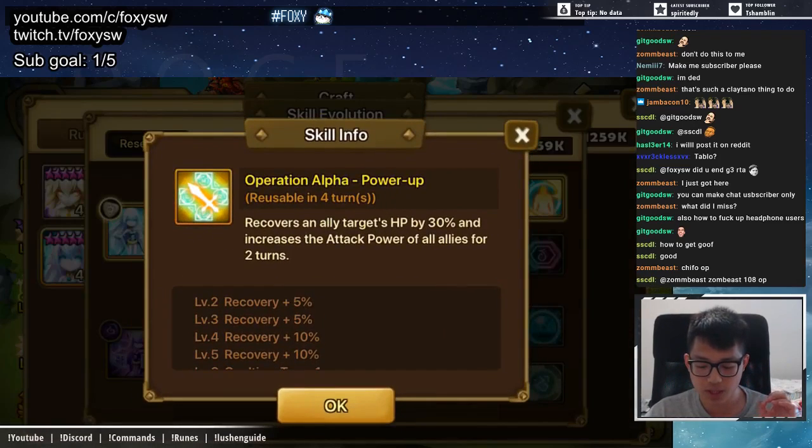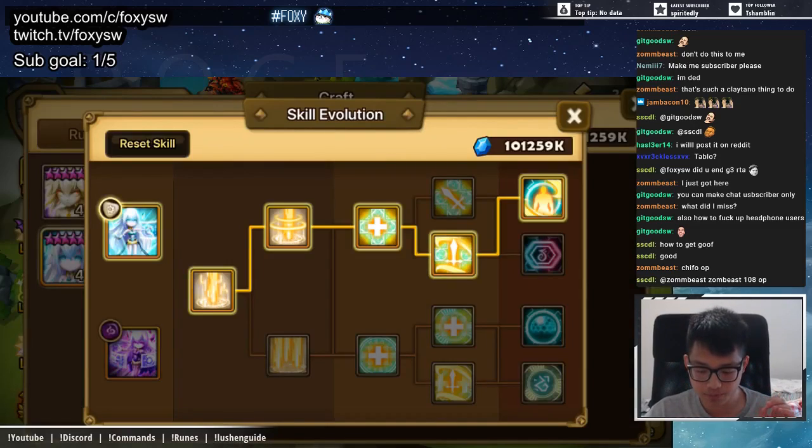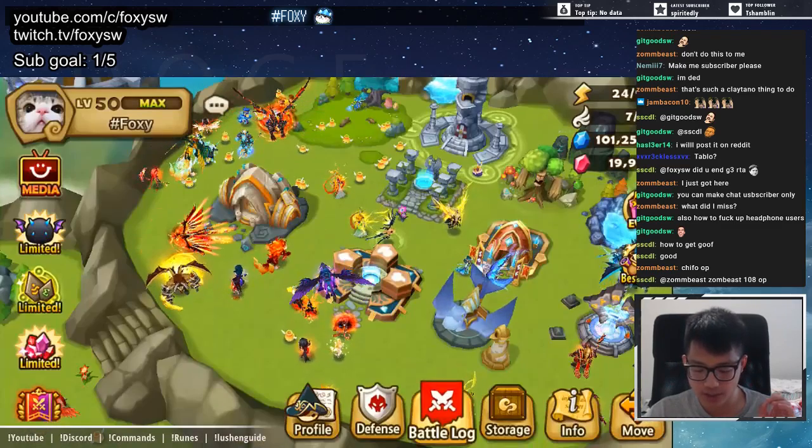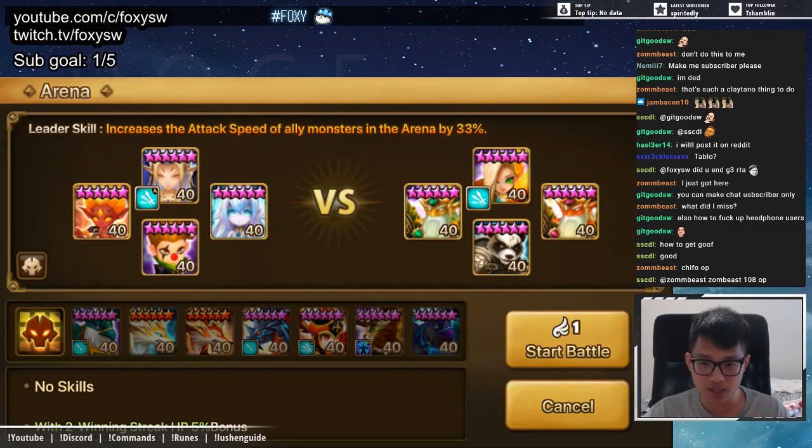Both skill tree options work. I'm not a math guy — I just know how it works and it does. The turn order is basically how I place my units: you want the speed lead to go first for the leader skill, then Kali as your second unit, homunculus third, and Lution fourth.